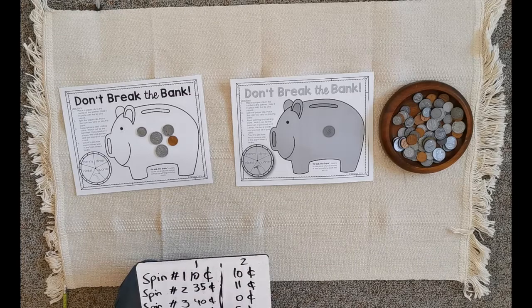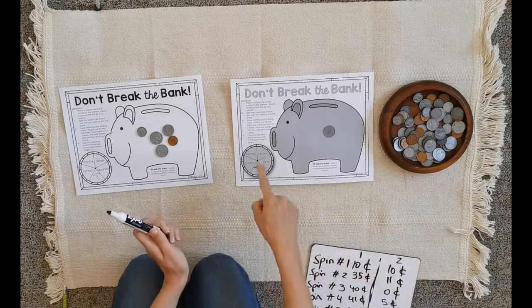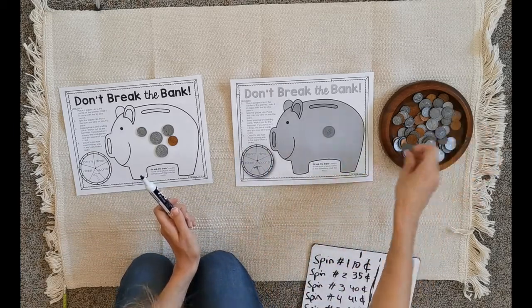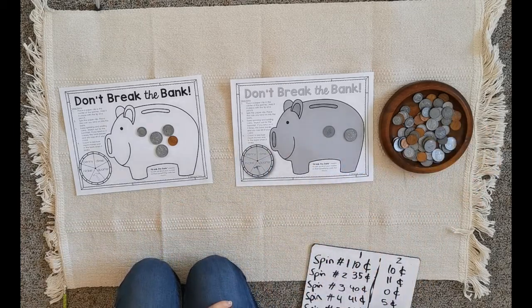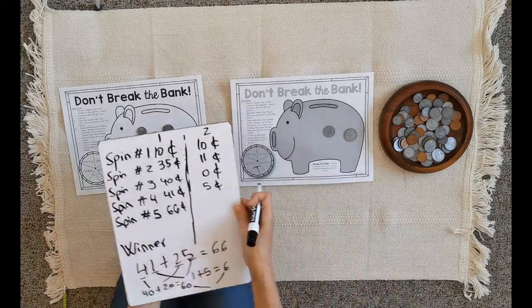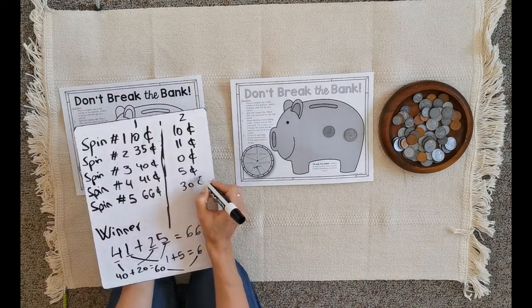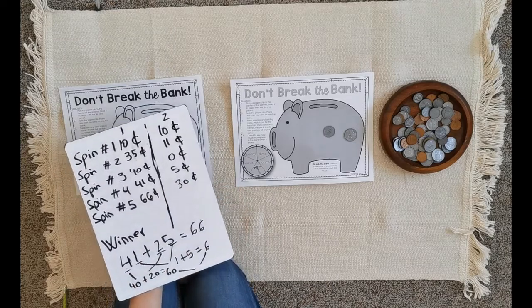My partner gets another quarter, so their final count is five plus twenty-five. Five plus twenty-five makes thirty cents.